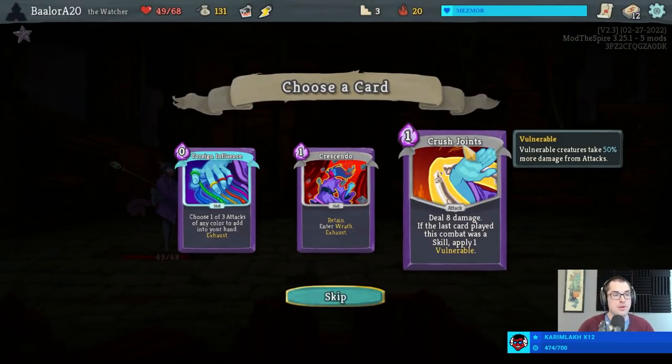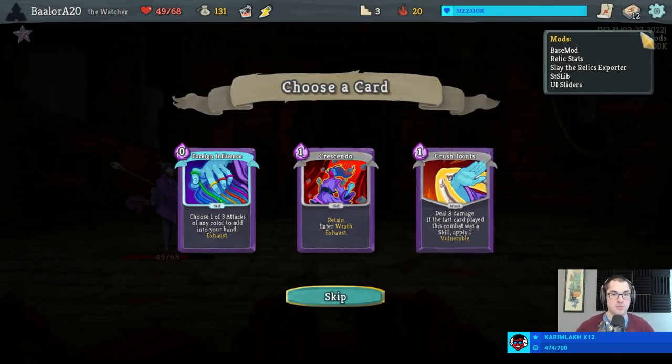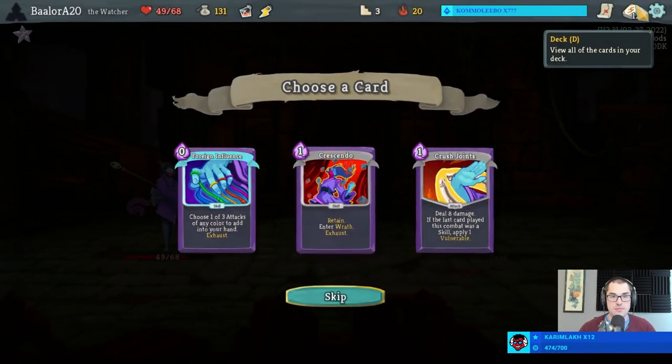Crush Joints is a lot more awkward when you don't have your miracle from your starting relic. I've come to like this card quite a bit, but that really is all dependent on having the miracle.